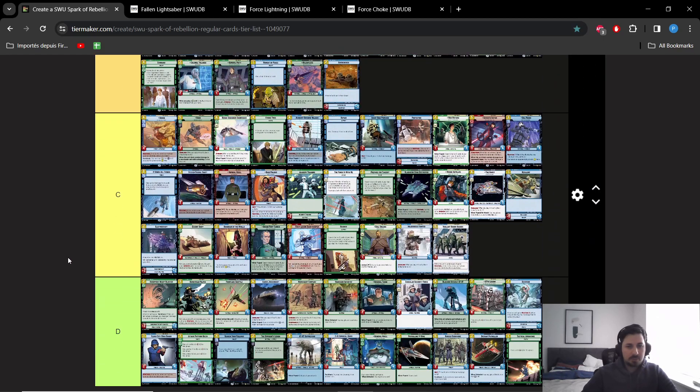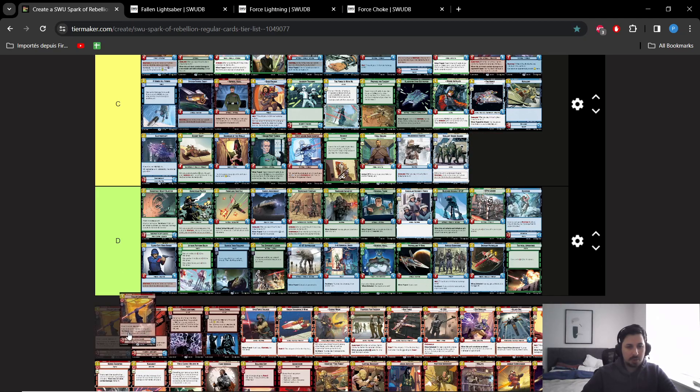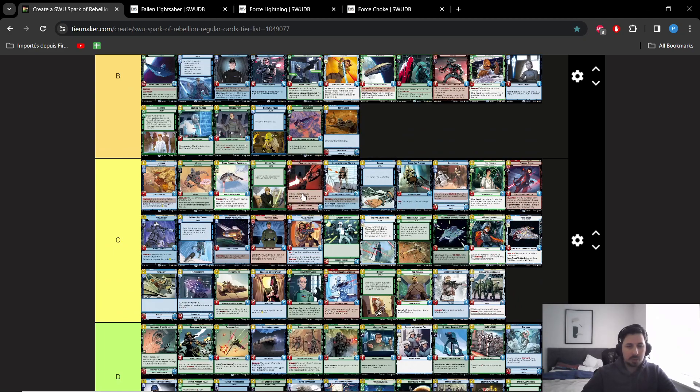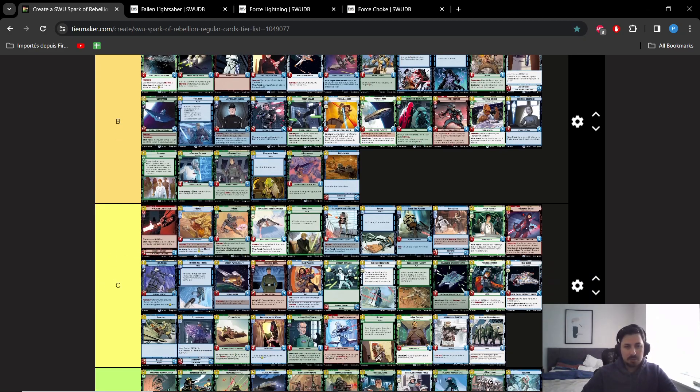I'm going to place Vader's Lightsaber in C tier — but relatively high in C tier because it remains a powerful card. Plus 3 plus 1 for 2 is not terrible as a raid. I'll place it at the top of C tier. It's specialized, but it is strong in the right deck — sometimes. That's the big takeaway here.